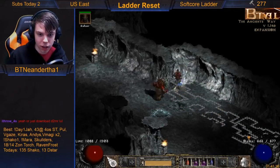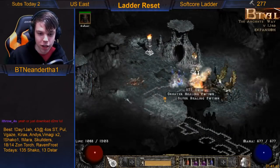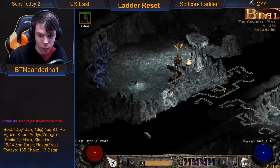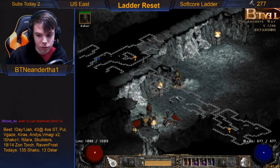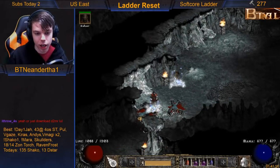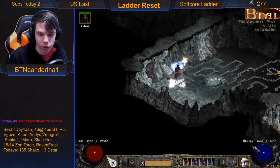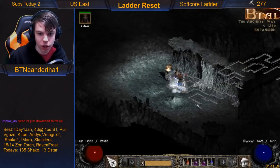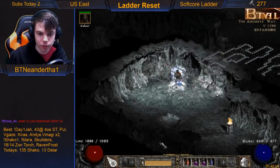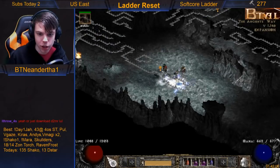Right should be the icy cellar in this scenario — there you go, icy cellar. Then straight is the important one because a lot of people like to do rushes, so you want to find your Arreat Summit as soon as possible. And there you go, there's the Arreat Summit block — this is still technically straight.